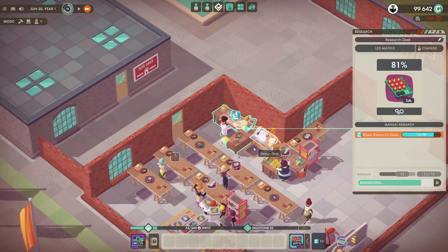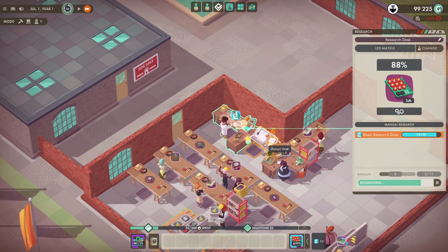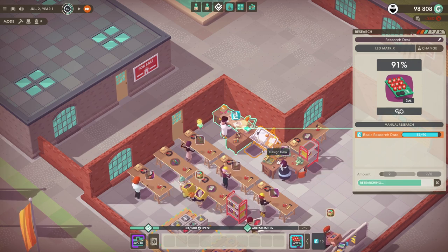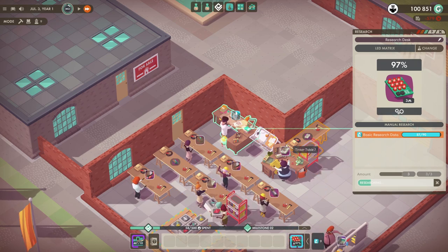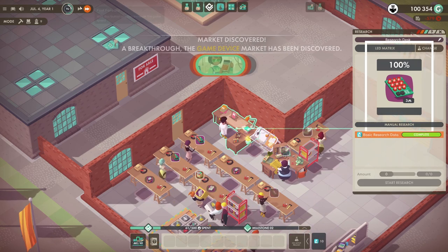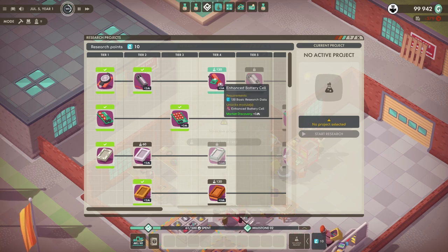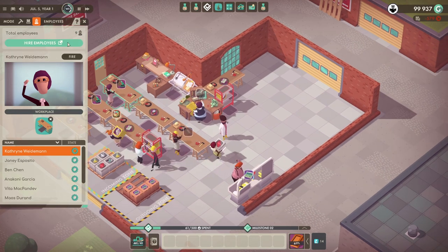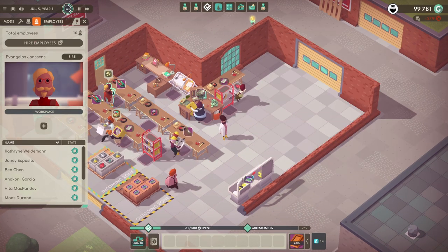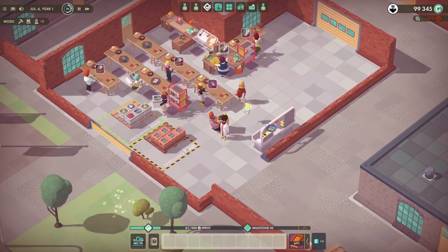Now we'll be able to keep up because we have these guys and I'm working on this. Soon the research is going to be done. You can see you can automate everything and the fun stuff happens. We have enough points to finish this research. Slow it down first. We got the lead matrix and I can go for stylish case. All I need to do is grab another employee and have them go work there. Now we have that automated as well. I'm going to go finish my design.